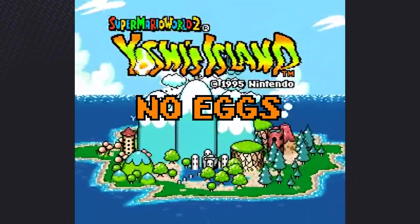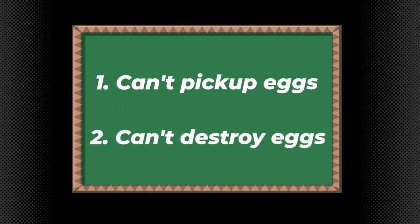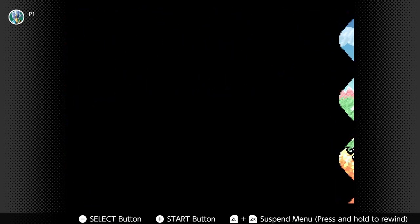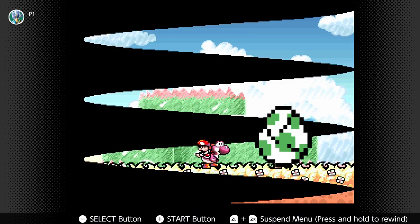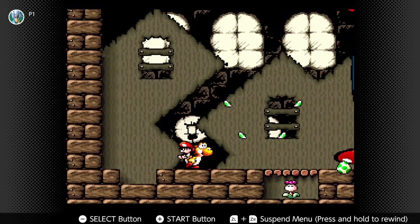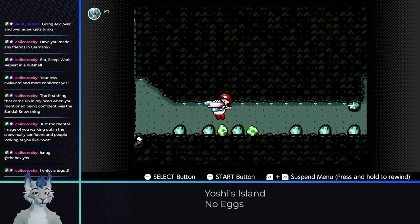The rules of the run are simple: we cannot pick up eggs at all, and we cannot destroy eggs. While I could get rid of any picked up eggs by falling in a pit, the fall would also likely break the egg, breaking the spirit of the run, and thus why it's off limits. While most of the game is based around throwing eggs, I'm sure we can hatch up a plan to bypass these requirements.